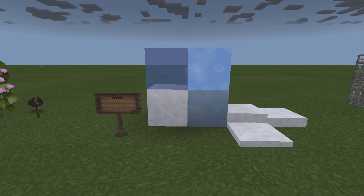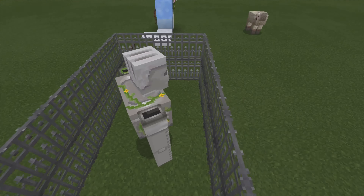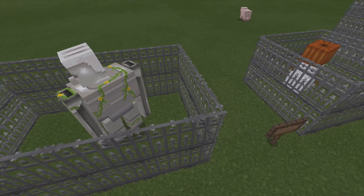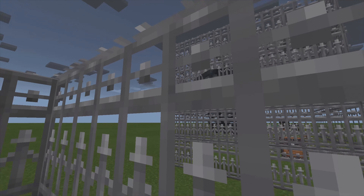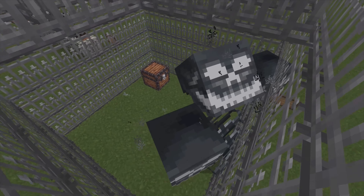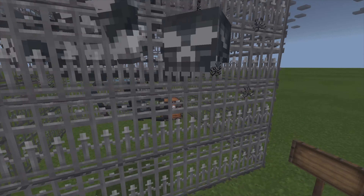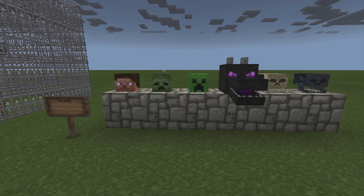Alright guys, are you ready to start the mobs? Let's jump in here and see what we got. There's our iron golem — he doesn't look too different, kind of the same. Snow golem glaring at the wither as always. Hello, wither. There's definitely more skeletal in this one, which is kind of cool. It's fun. Our heads. Let's go ahead and start with the good ones.